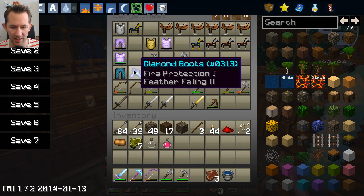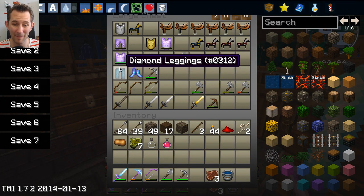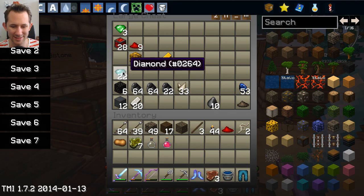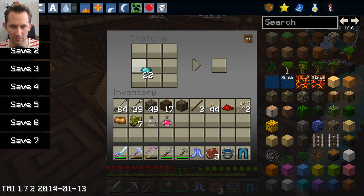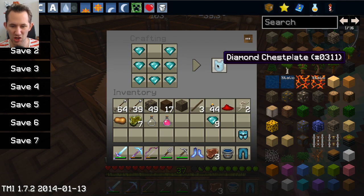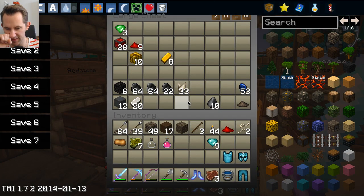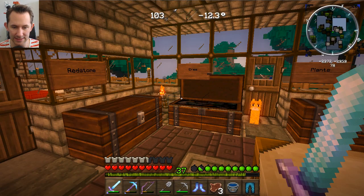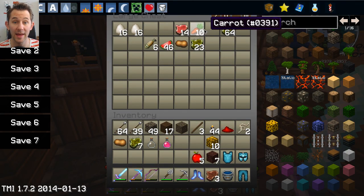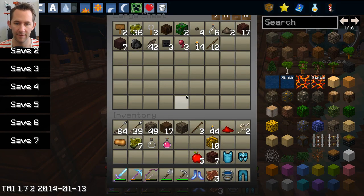The first thing we want to do is check our gear. We have diamond boots with fire protection and feather falling, which might come in handy, and diamond leggings. Let's get those in here — let's make some stuff. I need a helmet and a chest plate. We have nine diamonds left over, and blocks of gold — that's going to be nice.